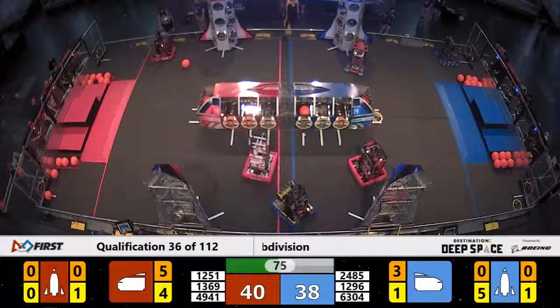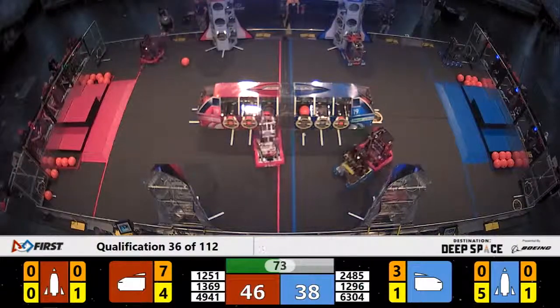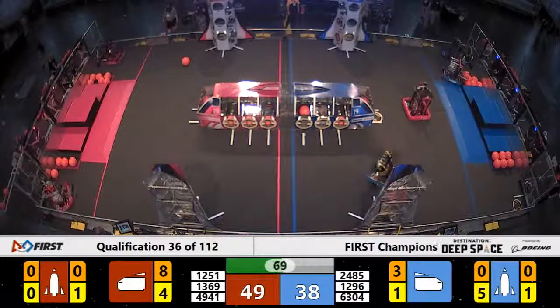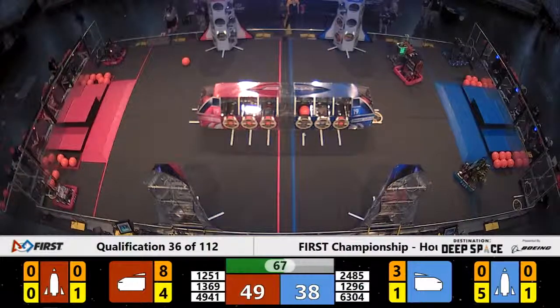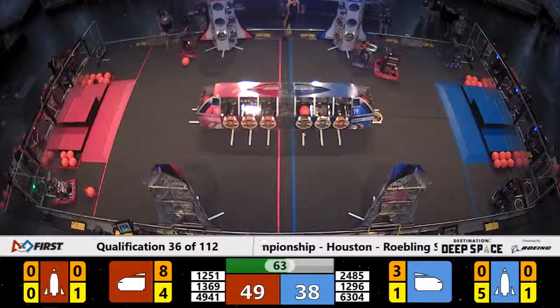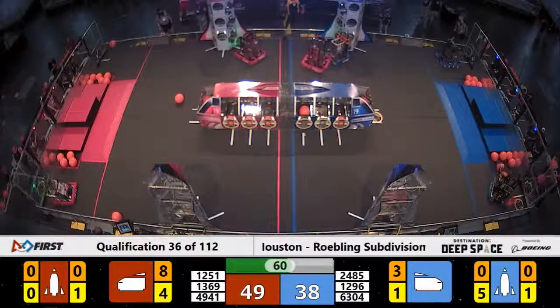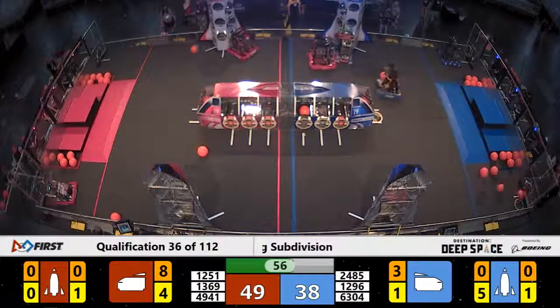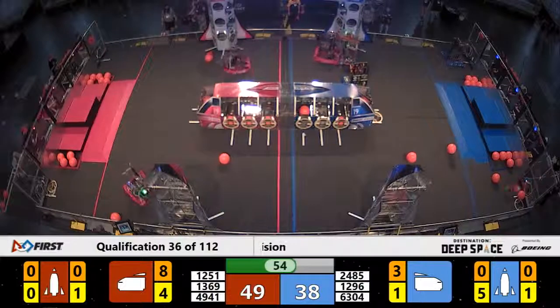1369 on the back side — Minotaur headed back to that loading station. Looks like they're going to go for another hatch panel. We now have five hatch panels up on this Blue Rocket on the back with one piece of cargo. We need one more hatch panel and five pieces of cargo in order to get that extra ranking point. 60 seconds remaining in the match and Sentinel is doing their best to try to stop Full Metal Jackets with EVE.